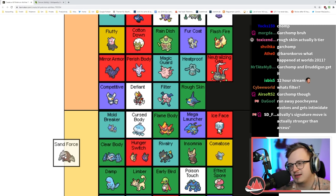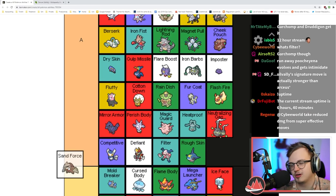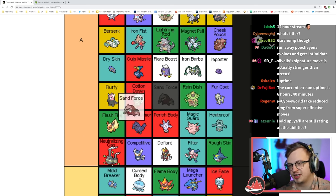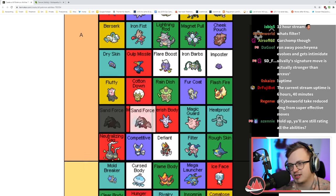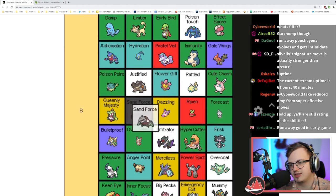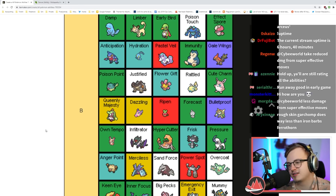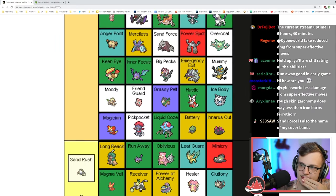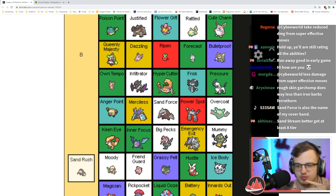Sand Force makes you do more damage in sand — it's okay, but setting up sand is just a little bit too hard. If you're setting it up yourself, why aren't you just using Swords Dance? You're only using this with a Sand Stream Pokémon which is too niche, but if you do get it it's kind of nice.